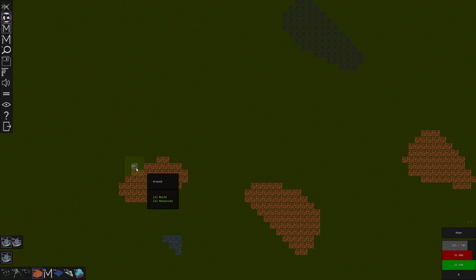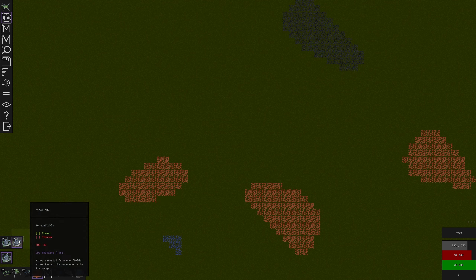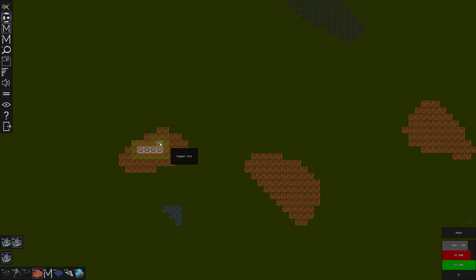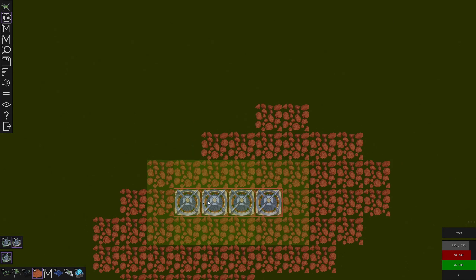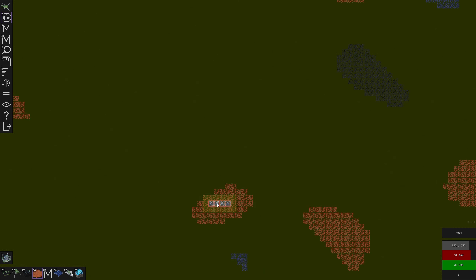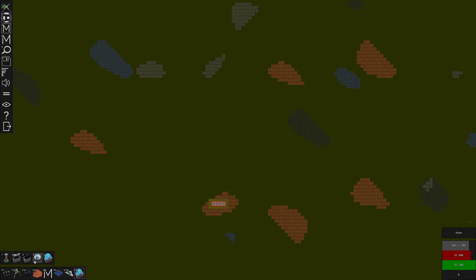I'm thinking is it better to be more efficient with these things so that I don't need as many of them? Do I have miner mark twos? I have a few. If we're going to use miner mark twos I think it's better to be a little bit more efficient with them. Why are they glowing red?